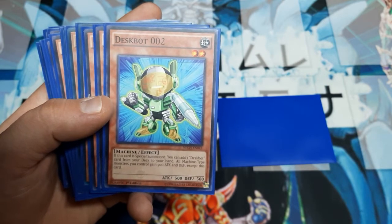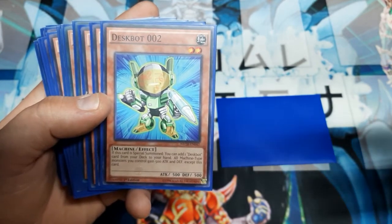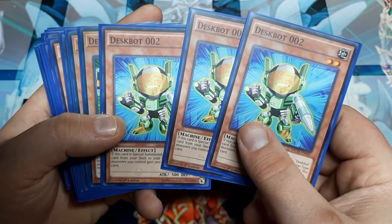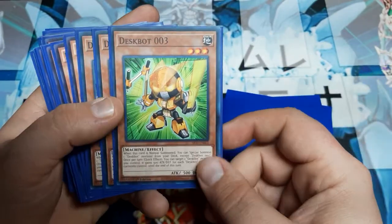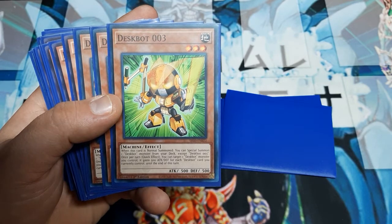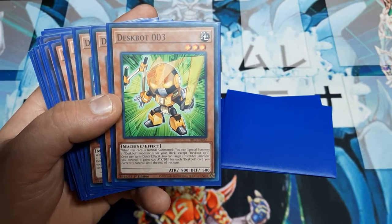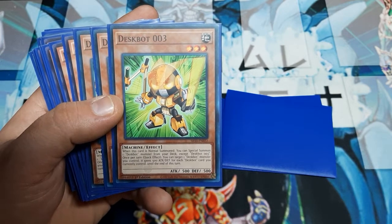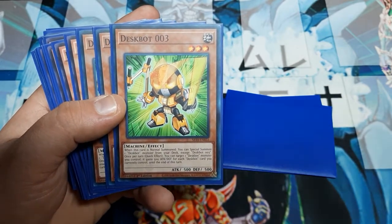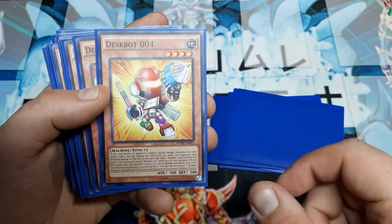It's a great way to swarm the field, and you get to search Deskbot cards — spells, traps, monsters, your choice. Deskbot Three: when normal summoned, you can special summon one Deskbot from the deck except Three. Once per turn as a quick effect, you can target a Deskbot monster you control — it gains 500 ATK and DEF for each Deskbot card you currently control until end of turn. Three is a great generalized starter: Three plays into Two, Two plays into Machine Dupe, and you can get a big swing out of that.